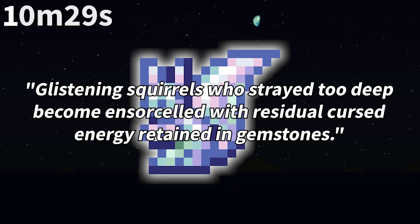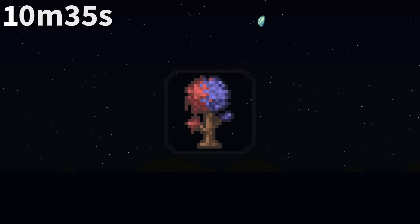The World Generation screen describes corruption as disease-like, while the Crimson is described as macabre and grotesque. In the bestiary lore, gem squirrels were formed from squirrels that ventured too deep, got lost, then got cursed by residual gem energy. What a rough existence.